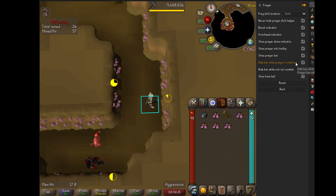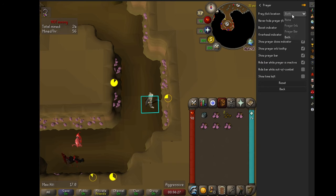If you're having trouble with the timing with prayer flicking and you've tried using the metronome, looking at the animations, or even listening to the sounds, one thing you can actually try doing is using a visual indicator using the RuneLight prayer plugin.